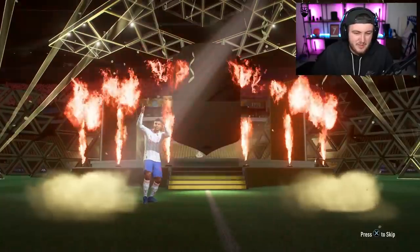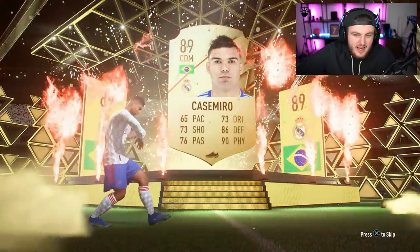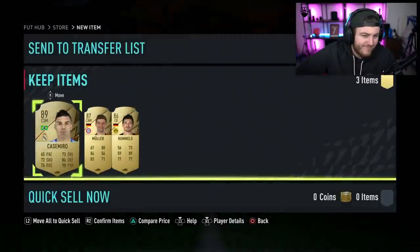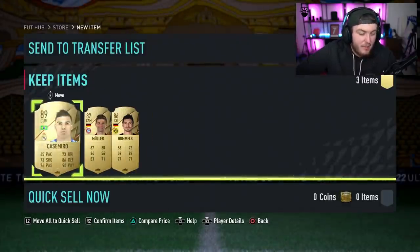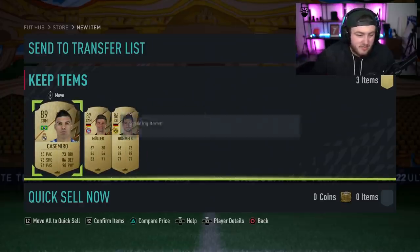Let's open it and see what we get. First one - Casemiro, 89. If there's good fodder in this, it's not bad. For an 84 rated squad with two informs, if we can get like an 88 and an 87 in there as well, that's all right. We've come away pretty good there. 87, 86. Not bad. For fodder for the 84 rated squad, that's not bad at all. I'll take that. That's decent. Solid.